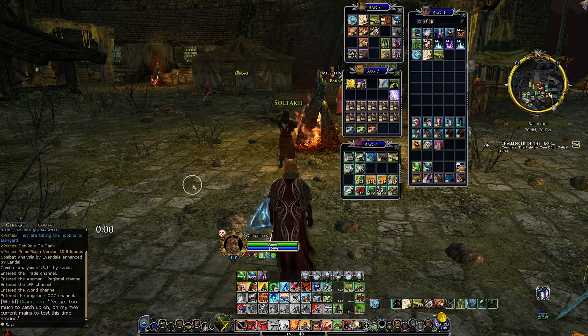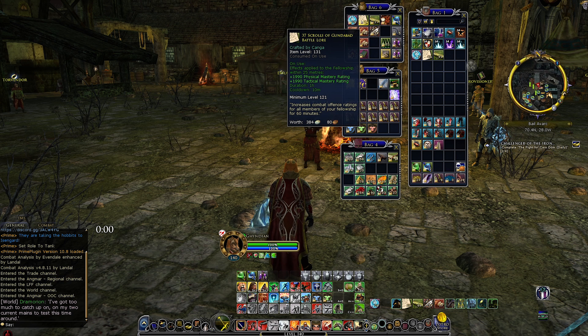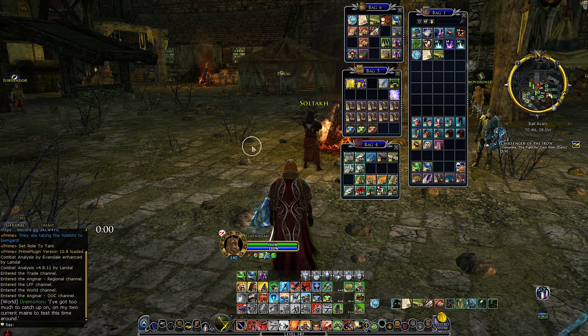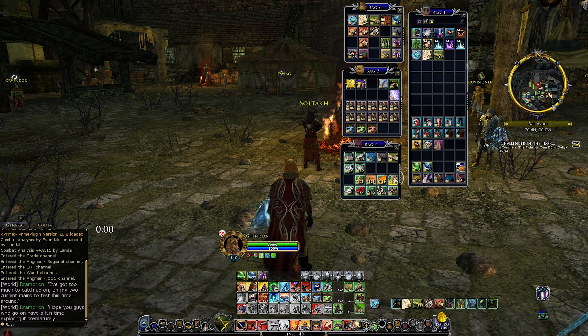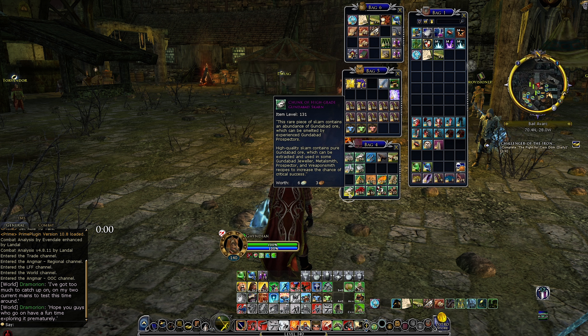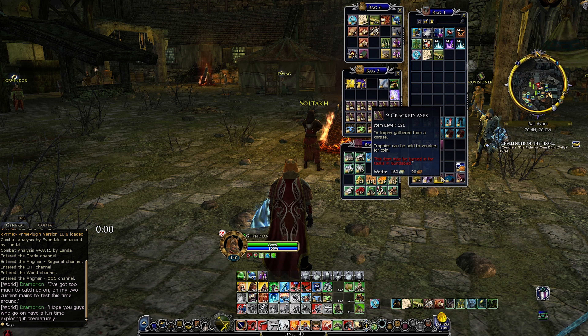The next tip is pretty straightforward: clearing out all the level 140 capped stuff from your bags and your vaults. A lot of people might have stuff saved up. The hope scrolls and food are fine to keep — you can still use those after the level cap increases, nice to have while questing for some extra small buffs. But especially crafting items from this tier are usually stuff you won't need anymore. I would just recommend putting them up for auction to sell and make some gold.